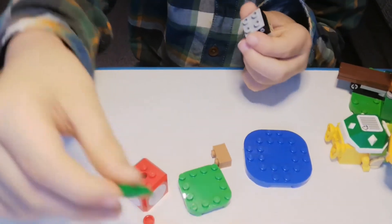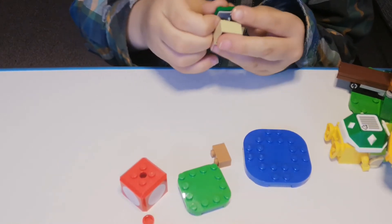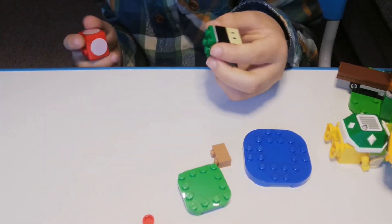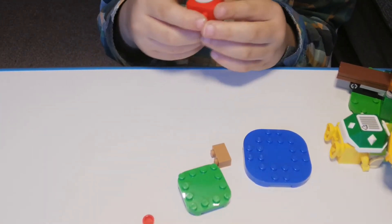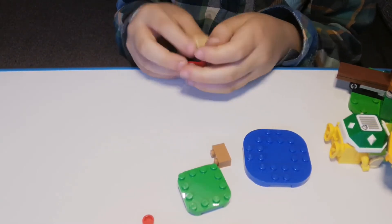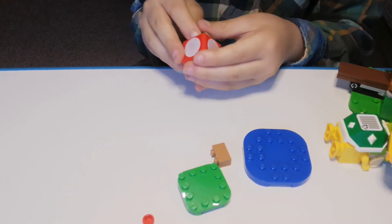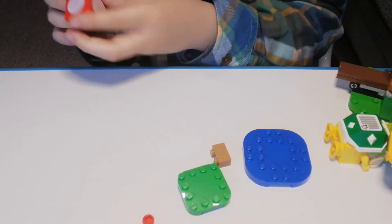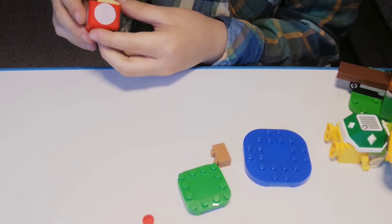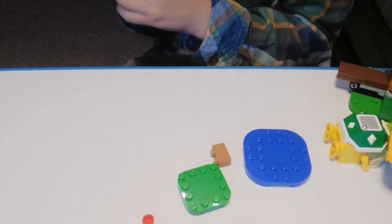Next is a green piece — this one, like this. And then we need this Toad. Hi Toad! Can I try and put you on please? That'll be great. Okay yeah, this works well.